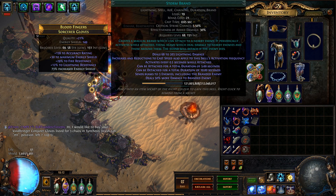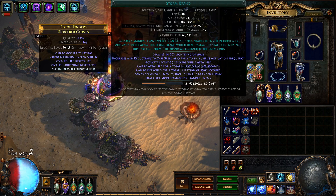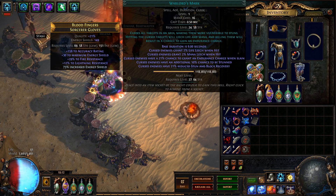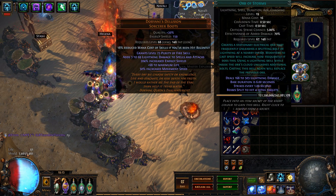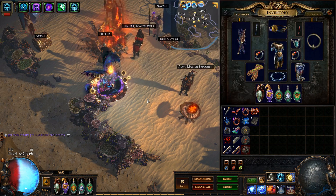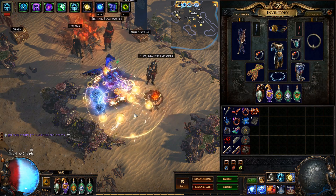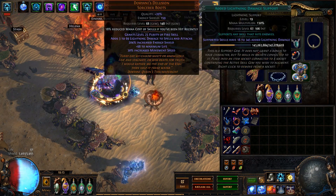For my Storm Brand, I'm using it for Assassin's Mark, Arcane Surge, and of course Curse on Hit. So the Storm Brand is really just my cursing mechanic. We're using Warlord's Mark for the extra leech, and you'll notice we actually end up carrying three endurance charges around on us, which is just more damage reduction. Then we have Added Lightning, Increased Critical Strikes, Concentrated Effect, and Orb of Storms. When you plant Orb of Storms down and throw a Storm Brand on top, the orb is going off all the time — each one of those is causing it to zap through. It's pretty much going out as fast as you can.